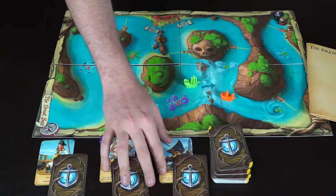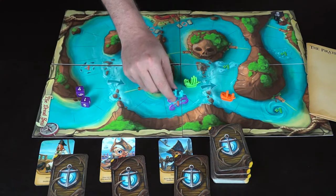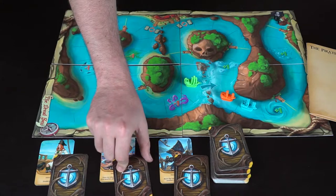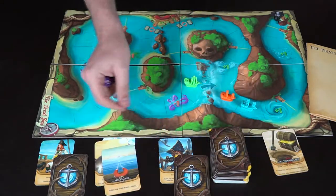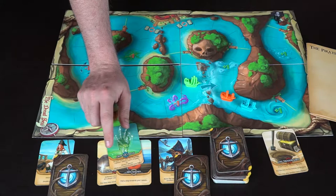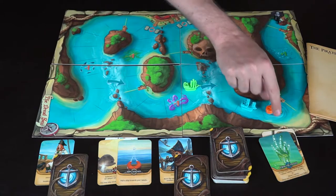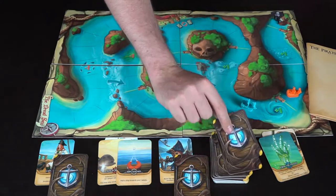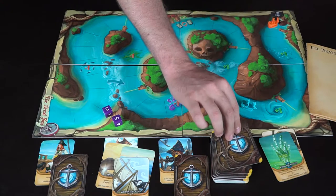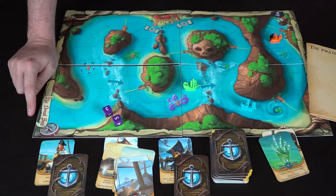One card says on your next roll add four if you roll a one through three, or subtract two if you roll a four through six — so that can be beneficial or detrimental. This player simply rolls the dice again and gets a five: one, two, three, four, five, because they're trying to get to the pirate flag. The next player uses a card to draw three new cards and can choose to play another one. A card reads: take the flag from a player within one space of you, or move two spaces. He uses it to move two more spaces, gaining a plus-one card from crossing that space.